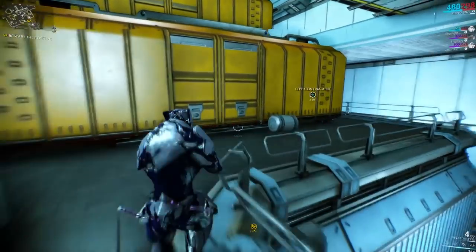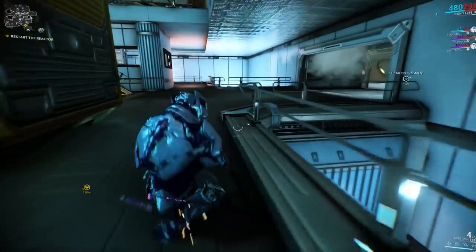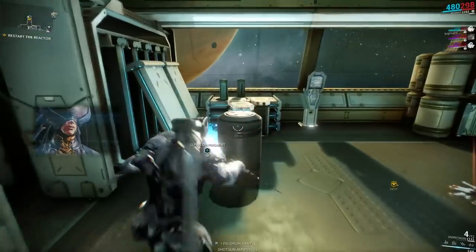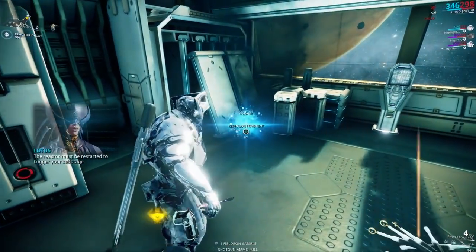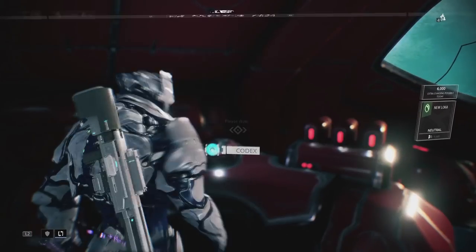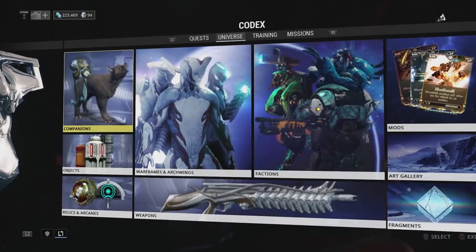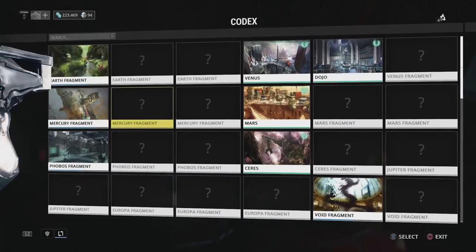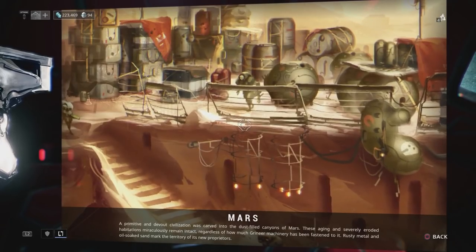Finding three of these can be frustrating, but there's one every mission on Mars, so keep looking around the randomly generated environment and you should find it. The scanned fragments are actually lore updates in your codex. If you're having any issues, there are quite a few mods which will help you spot fragments through walls or put icons on your screen to find them too.